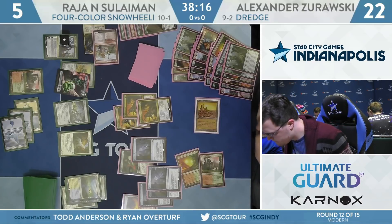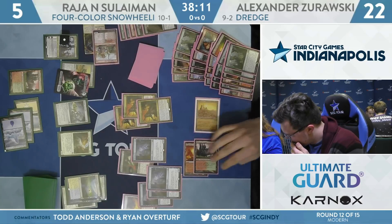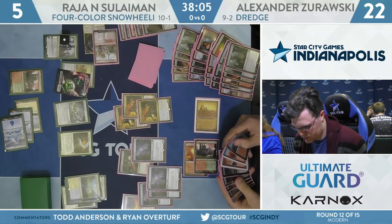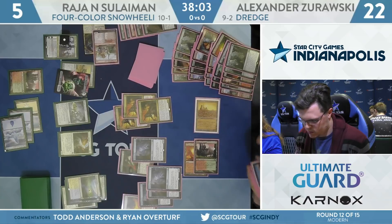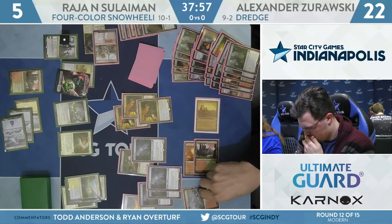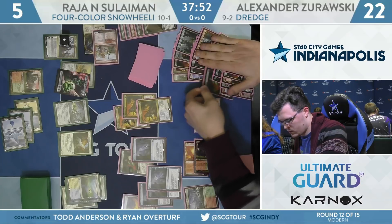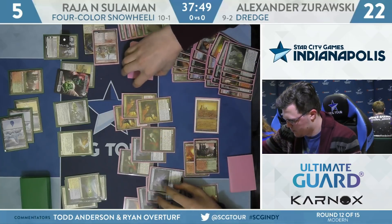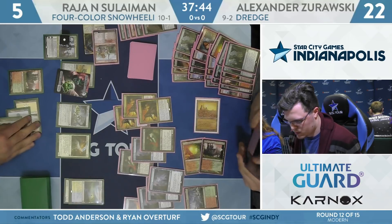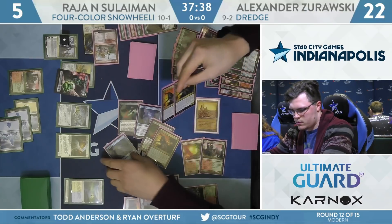Might just want to send one Narcomeba at Teferi to clock it, and hold back the Prized Amalgams to gang block on the Batterskull or the Felidar if it gets the Batterskull equipped to it. That Teferi was actually a lot better than it looked on the surface — just bouncing the untapped Prized Amalgam so there was no gang block available on the Batterskull token. Wooded Foothills would be the land, brings back one Bloodghast — a little shy of lethal.